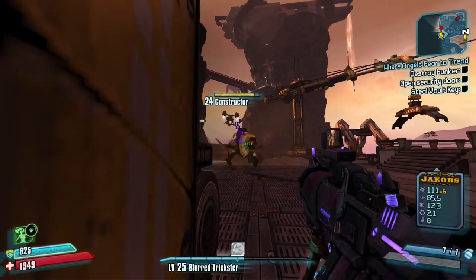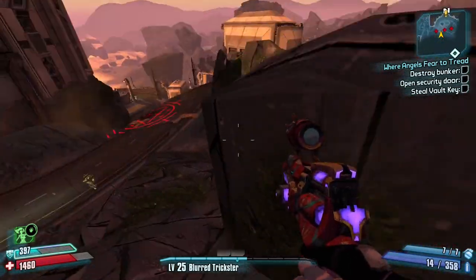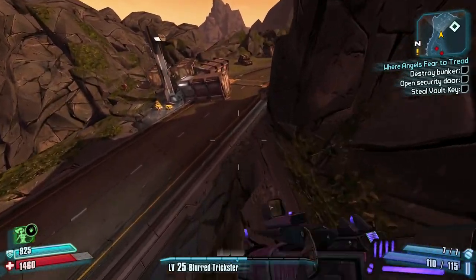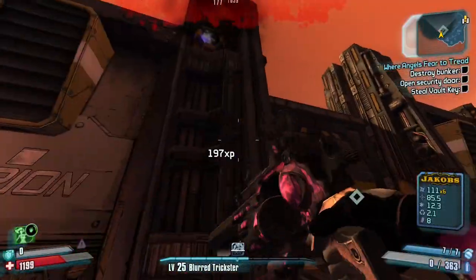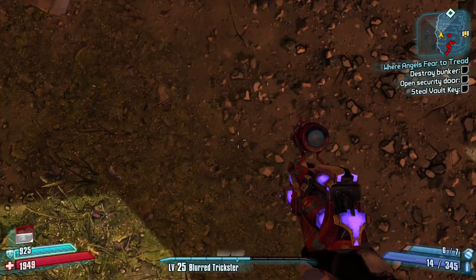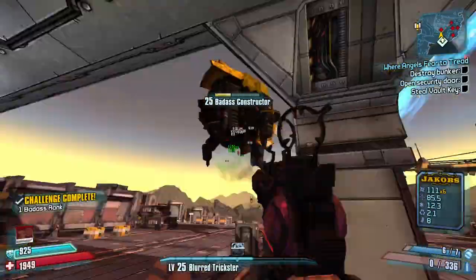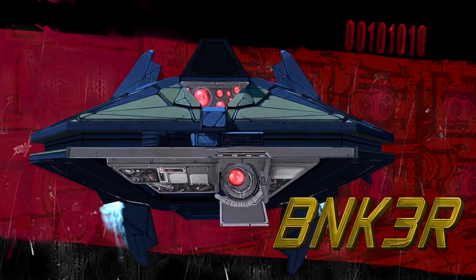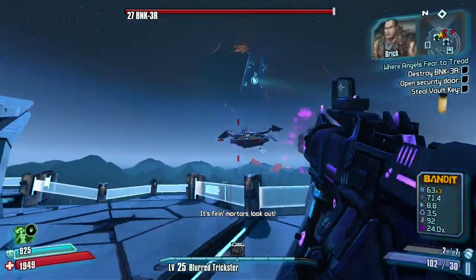Now we're ready for the Bunker. Bunker is really not that difficult. The main thing doing damage here will be Cloud Kill. I kill the first Constructor, jump up on some rocks to avoid the mortars, kill the two turrets, run up behind the Badass Constructor, and kill it from behind cover. Then it's off to the actual boss. Killing the 11 turrets shouldn't be an issue — just be careful not to fall off or die to the laser. The Bunker itself is easy: just phase-lock an enemy so Chain Reaction activates, and you should do decent damage.